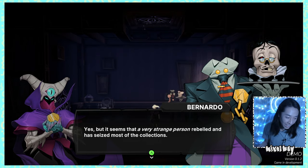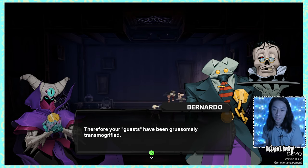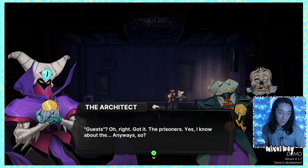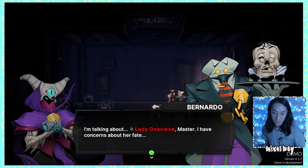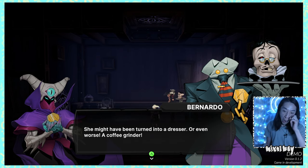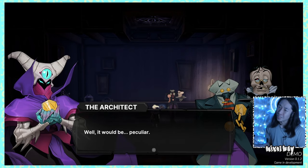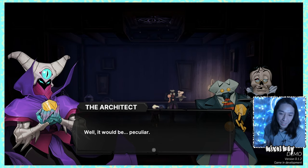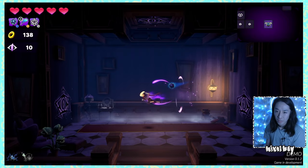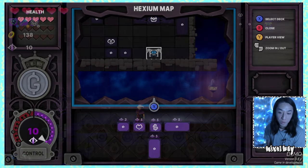The butler appears with a strange creature. A rebel has seized most of the collections and the guests have been 'gruesomely transmogrified.' There's concern about Lady Ovenmoe — she might have been turned into a dresser or even a coffee grinder. Let's open the Hexium map — we've got a shop room and 138 gold.